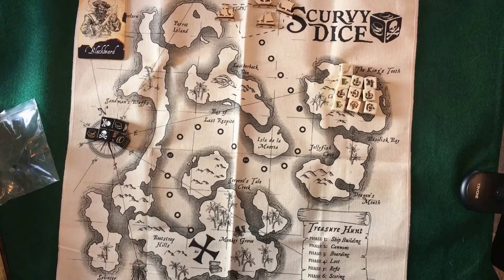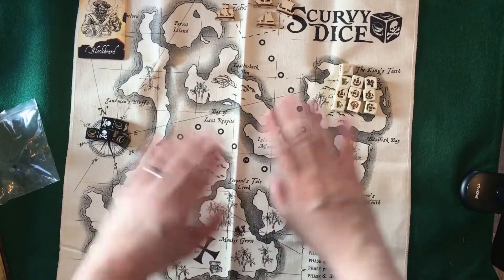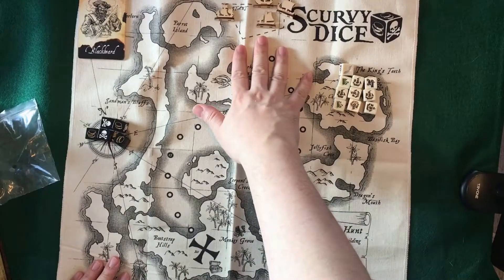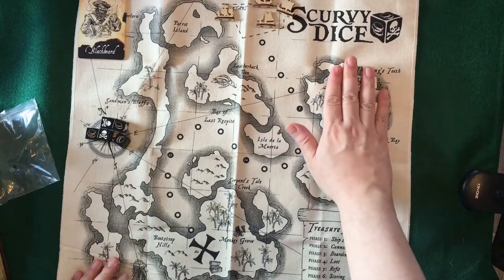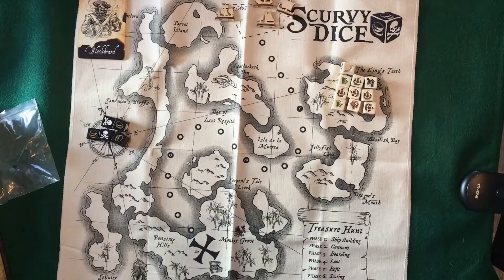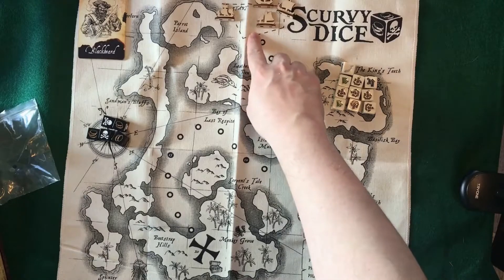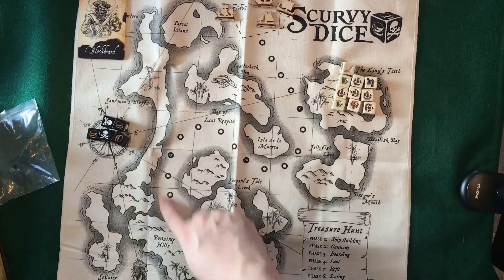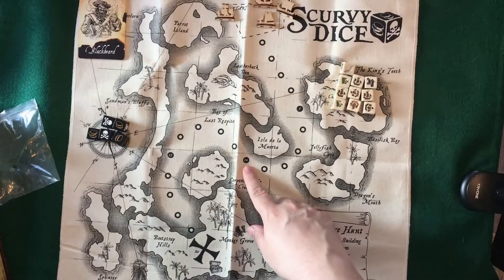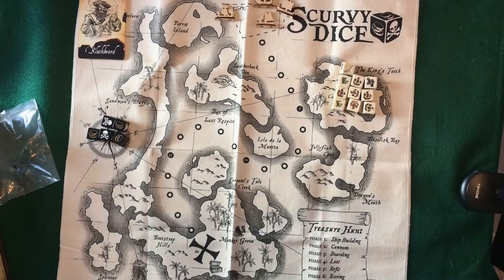Inside Scurvy Dice you have this nice, really cool looking mat that you're gonna play on — the entire board is this. With the components you have your ship cutouts, two sets of different dice, and pirate captains that you can play as. The idea of the game is to get your ships from the start, following this track over to the X which is the finish line. You can also play a shorter version which only goes to the 10, so whatever time frame you have you can choose accordingly.